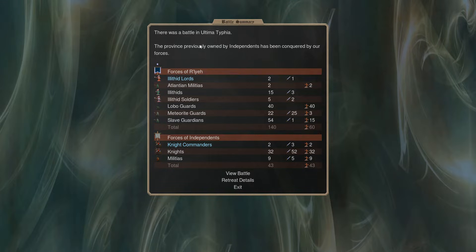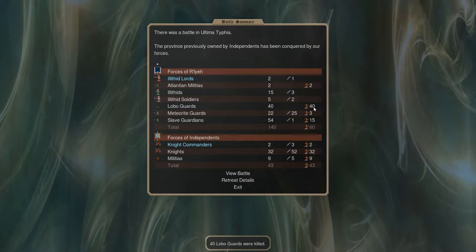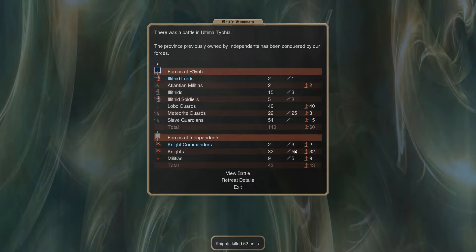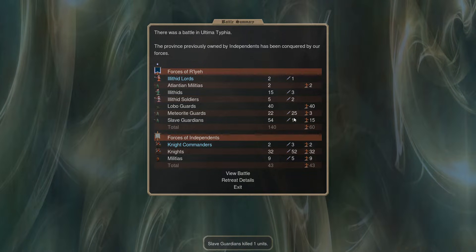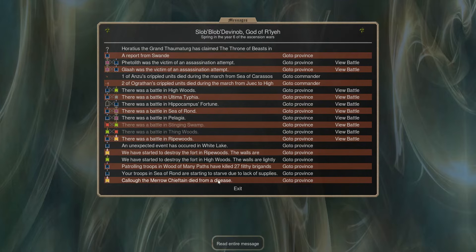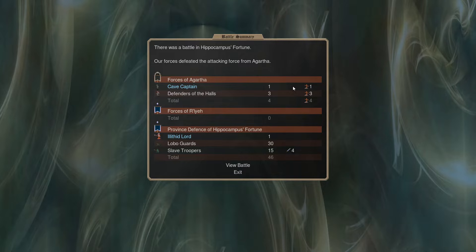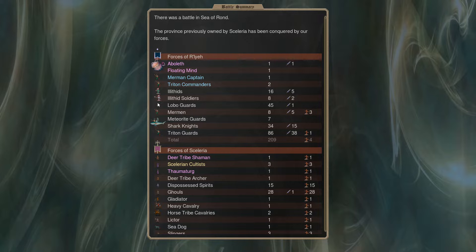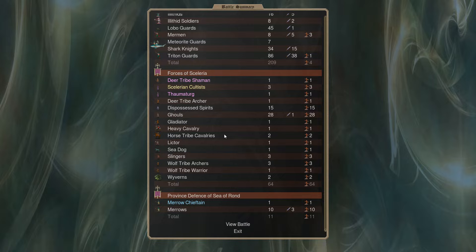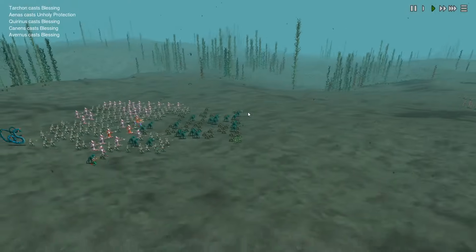Our minor attacks are successful, although the one against the independent guys on the left-hand coast was pretty deadly because they had knights we can't really deal with - they killed all of my lobo guards, which are just the trash that run out ahead and get killed. We're being attacked by the black faction who are sending basically nothing to try and take some sea tiles toward the bottom right, not too threatening. Our underwater specialist army under our god has taken back another sea tile we lost to the purple guys.